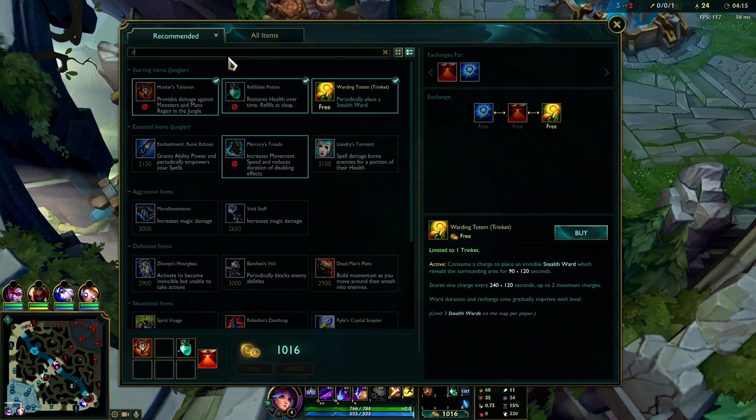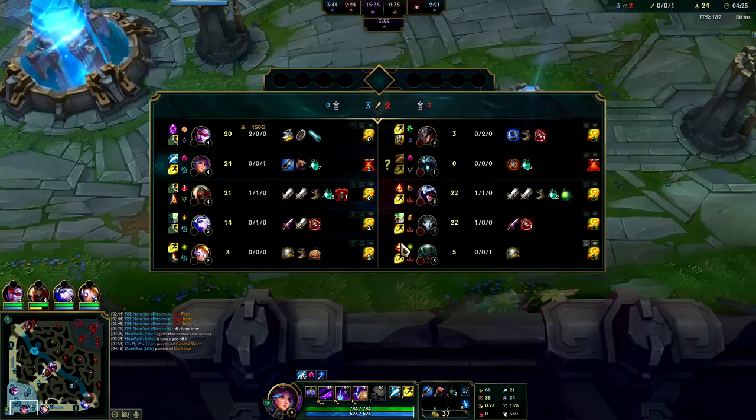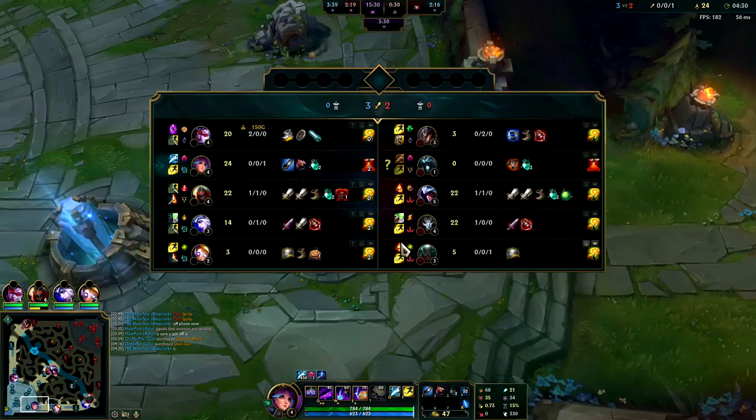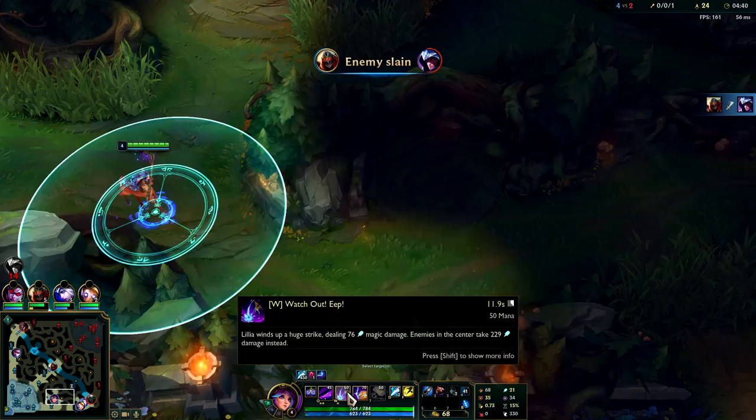On your first back I think it's best to pick up a Dark Seal, and then I normally like to go for Blue Smite. Dark Seal stacks are really important on her - if you can manage to get a Mejais we'll just leave it on Dark Seal, it's really nice. Her scaling is pretty strong. If you're not ahead early game just go ahead and rush straight into your jungle item, especially if you have Free Boots. If you didn't take Free Boots you can pick up Boots of Speed.